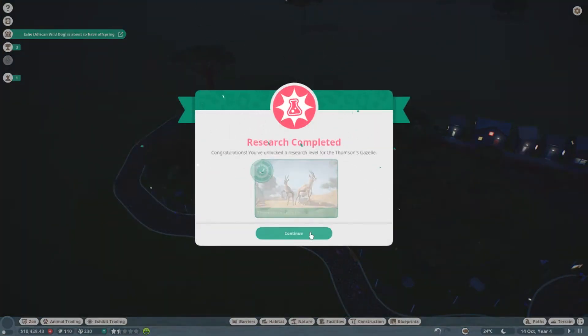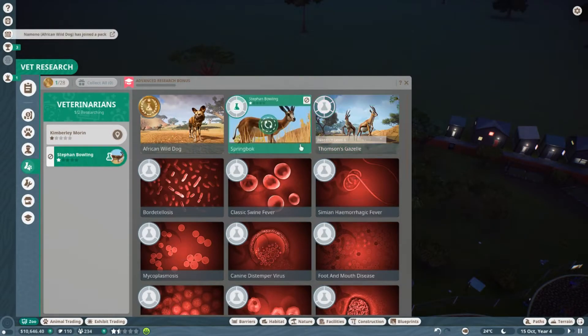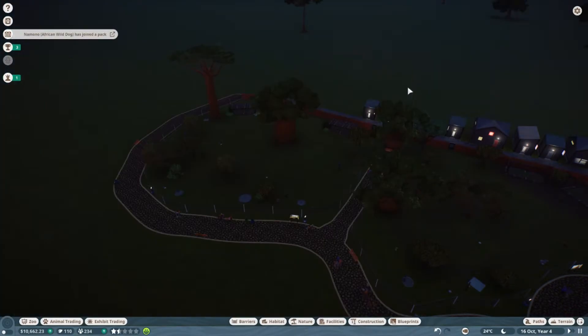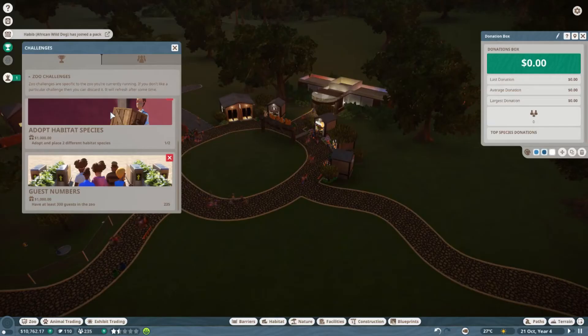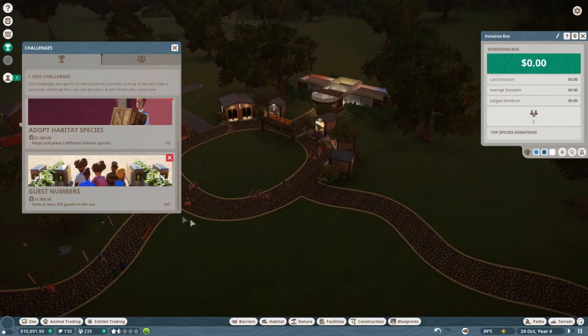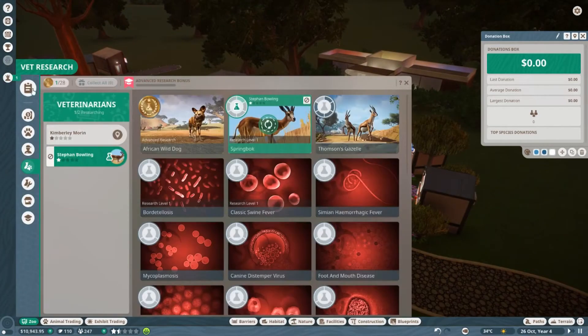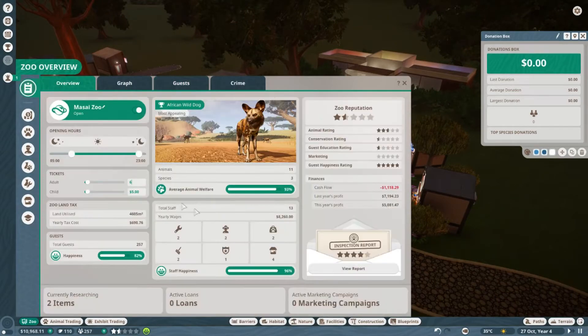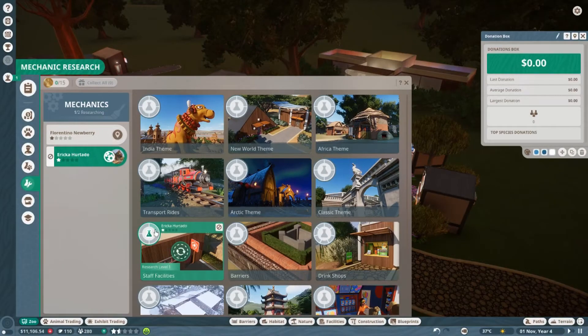Got some more vet research done. A lot has been done on the gazelles, so let's move our vet over to do the springbok for a bit. Should we check our challenges? We need to adopt one more habitat species. Guest numbers need to reach 300, which we're almost at, and we need profit on tickets — I'm going to try popping the price up again. Let's check mechanical research — it's going pretty well, though it's taking a while.